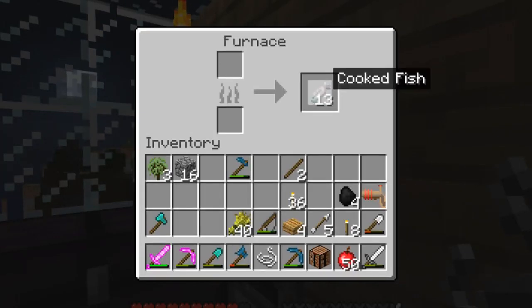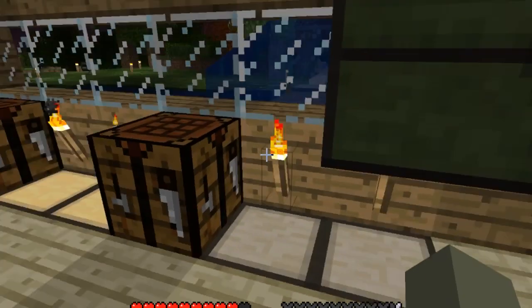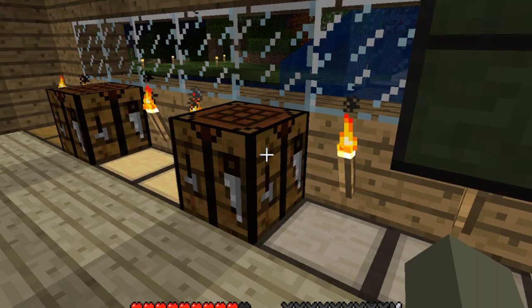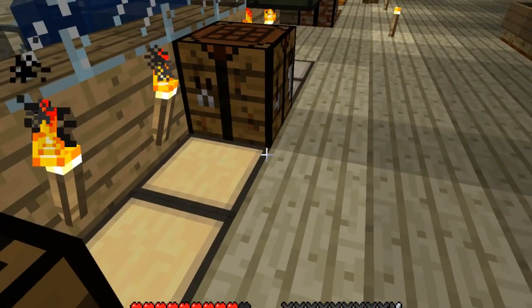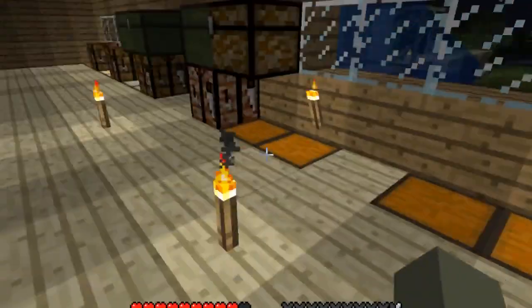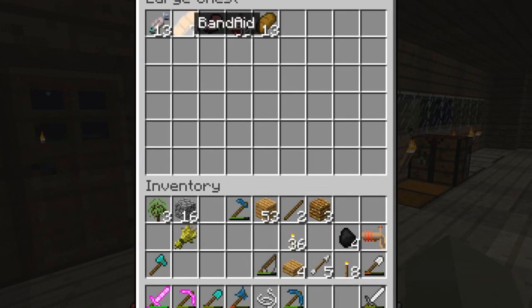It cooked all the fish — sweet. Let's put a workbench there. I don't have any more wood on me. Let me get some bread. Thirteen loaves of bread — pretty good. Let's make another couple of crafting tables. One to go here, one to go here. Okay, this is supposed to be food — place that in there, that in there. That's a decent amount of food.